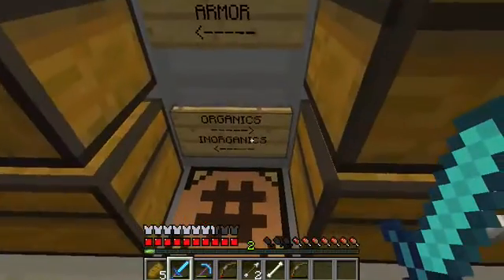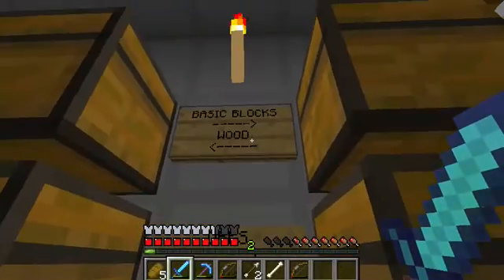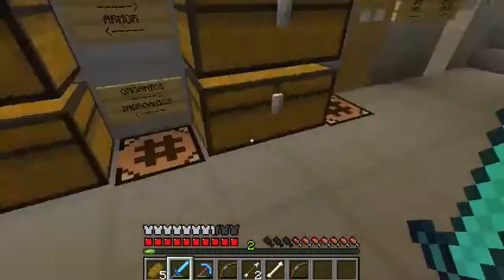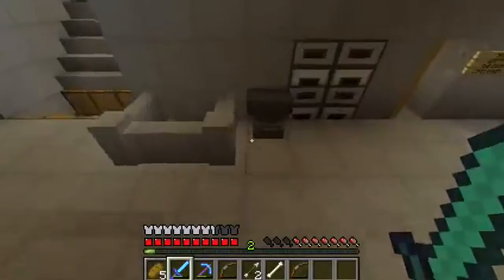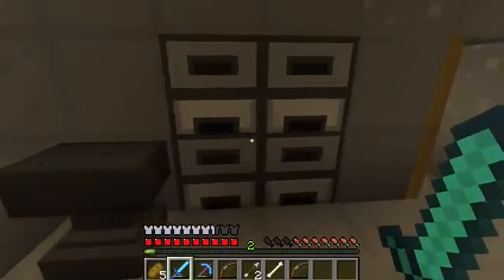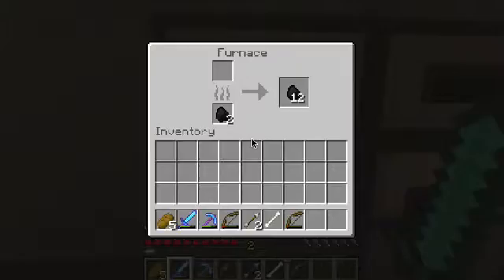Here's my organization — I'm trying to keep everything in separate chests. You'll see that I have crafting tables in the ground; they're out of the way. There's my anvil for repairing. There are my furnaces — you'll see that my charcoal is finished up now.